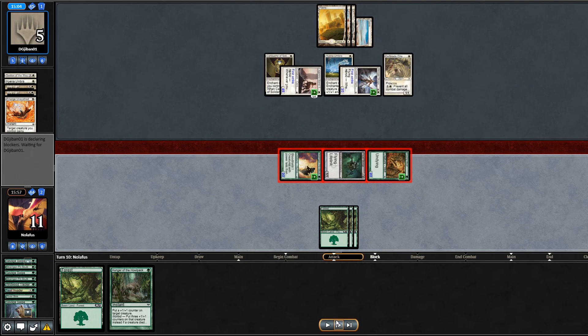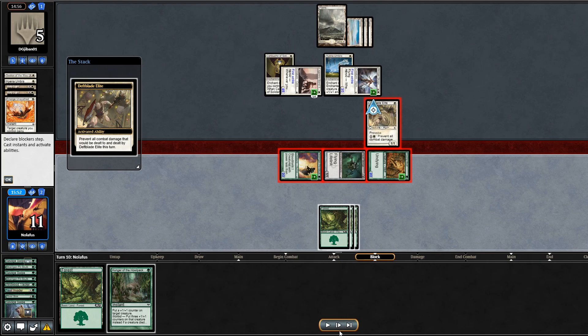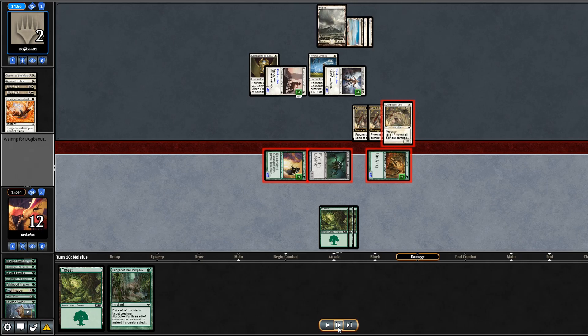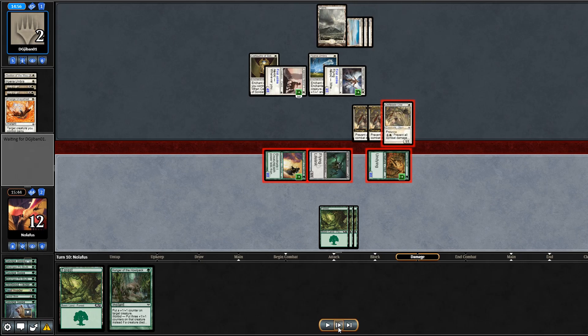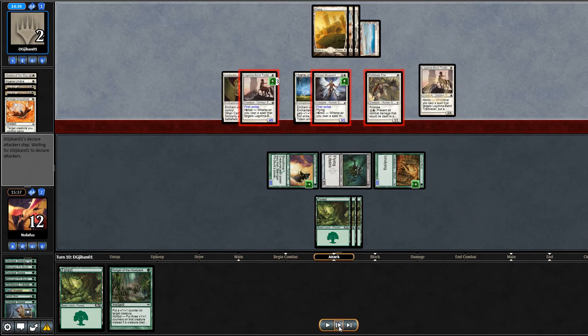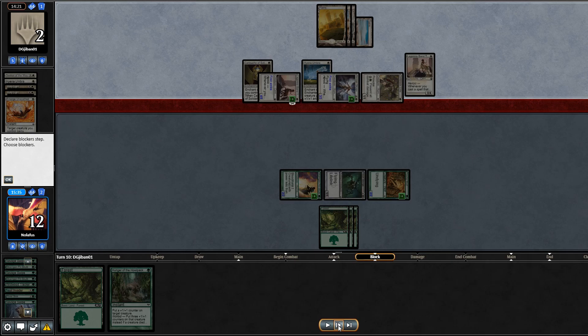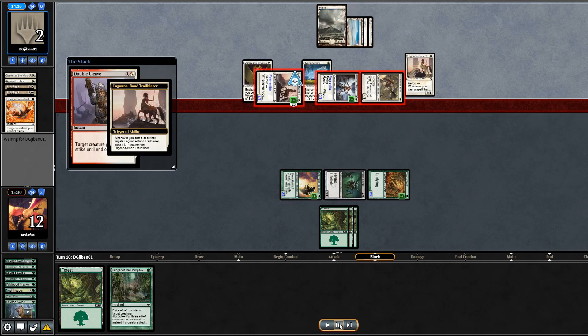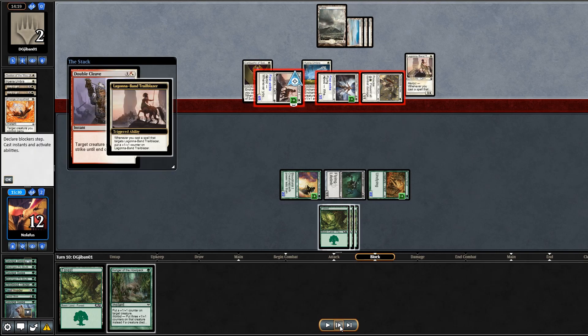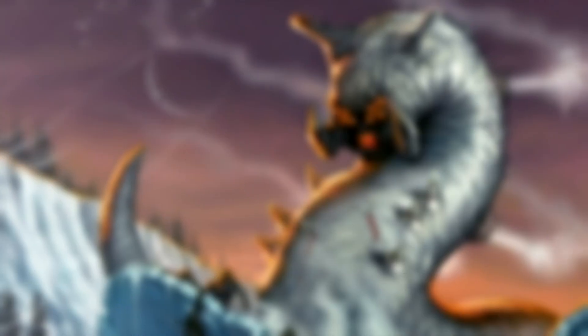At this point if they have Double Strike I lose regardless — I'm playing to win, not playing to not lose. My only out is swinging and hoping they don't have it. They play another Trailblazer and swing with everything. They provoke Vault Skirge. They have Double Cleave — game over. I scoop, just for fun casting Hunger on their creature. I take my first loss — 3-1. Despite losing I'm still excited; I'm in seventh place after round four.